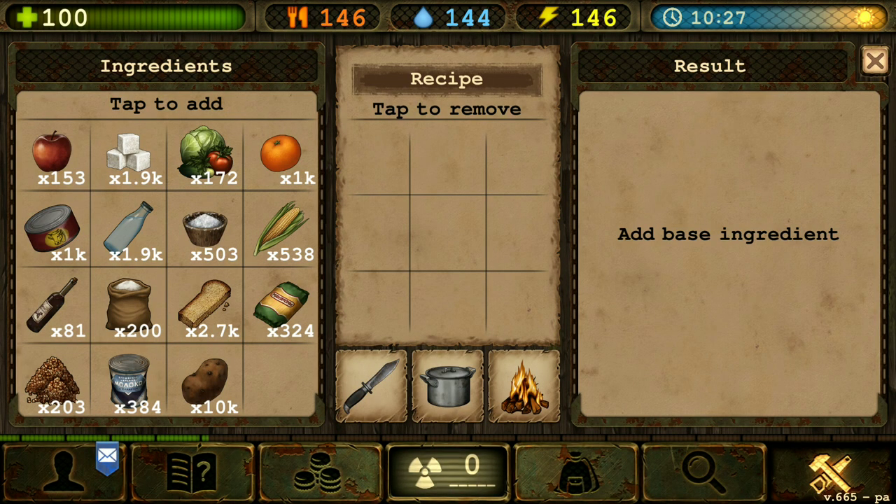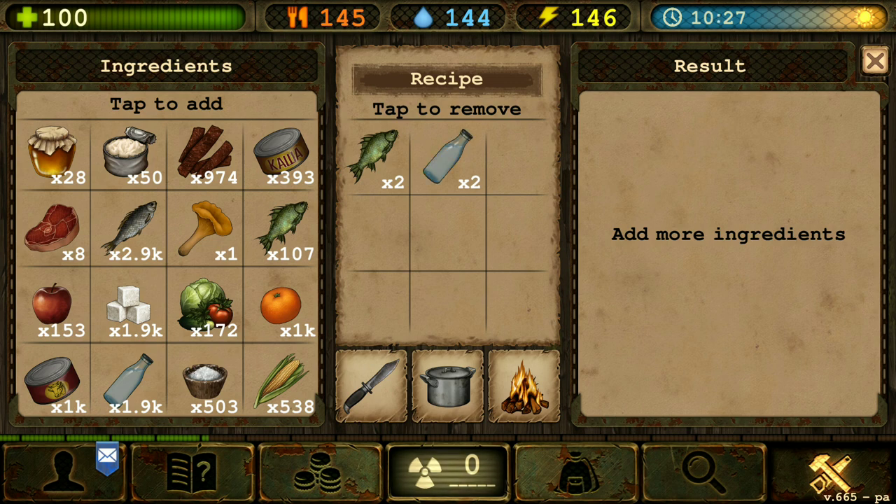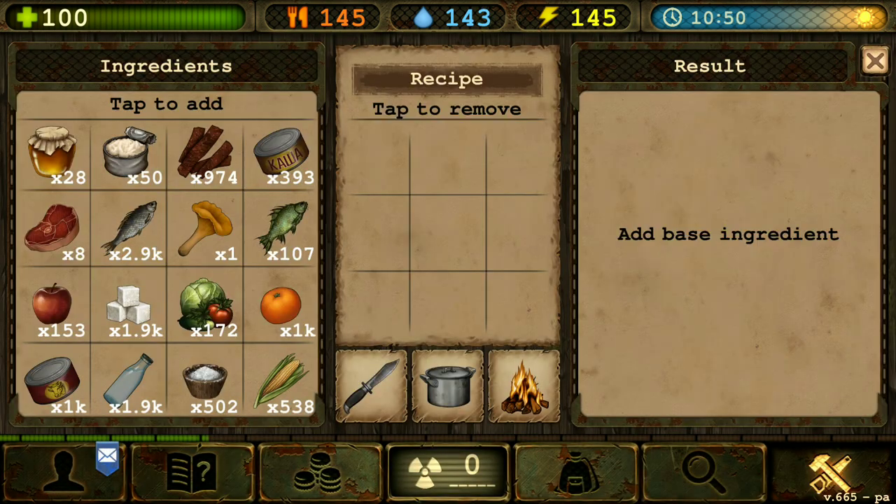Next we're gonna make the uka. That's gonna require two fish, two water, and one salt. Uka — two fish, two water, one salt. Let's cook up that uka.